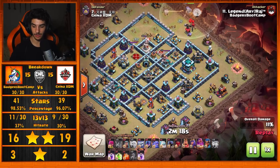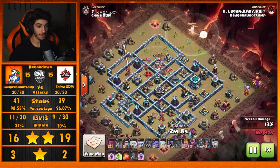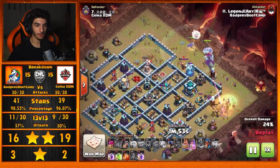He doesn't have any Super Wall Breakers, but has a Jump spell — might drop that Jump over by the Scatter Shot and Expo. He swagged the Warden ability on this hit — popped it early as a complete mistake — and somehow comes in and still triples the base. No one knows how he did it, but he did it, and we're going to stick with it.